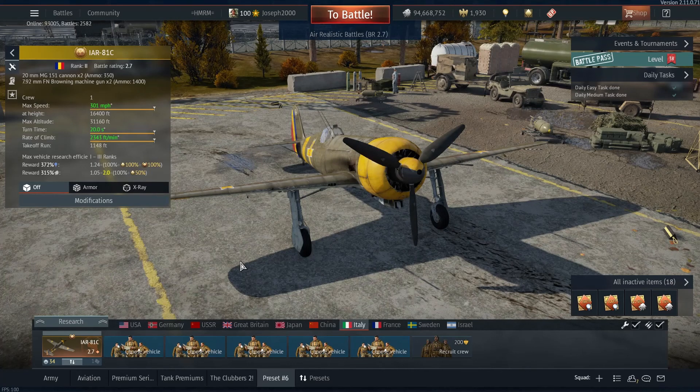The main selling point for this vehicle, however, is its ground attack capability, and that's why I've tended to see the IAR be used more in ground forces, where these things can absolutely rack up. They recently gave a buff to the flaps, which now function as airbrakes if you want to. The bombs and the rockets are perfectly acceptable, and the guns can also take out some light ground targets if necessary.